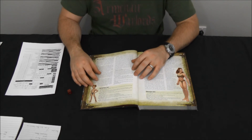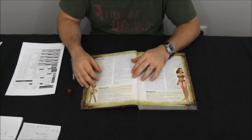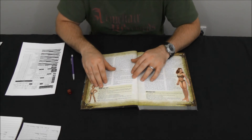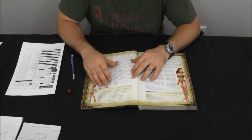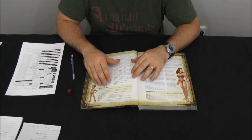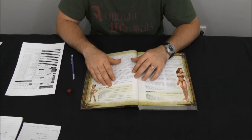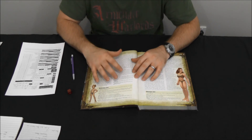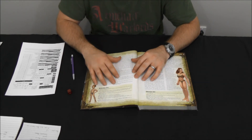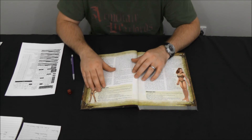Next is halflings. Like gnomes, halflings are another small race — your short characters who traditionally dwell underground or in hobbit holes. As far as ability scores go, they get a plus two to dexterity, a plus two to charisma, and a minus two to strength. Because they're smaller, they're very agile and adept at dodging, using their reflexes to their advantage. They're also good at social interaction, which is where the charisma bonus comes from, and they take the strength penalty for being small. Their speed is reduced to 20 feet.